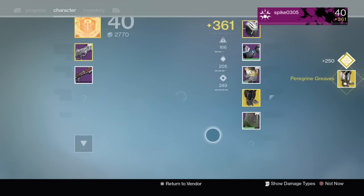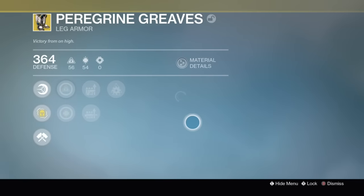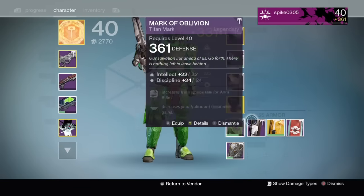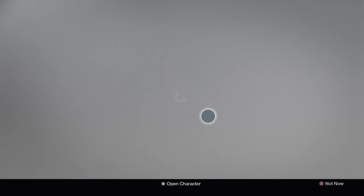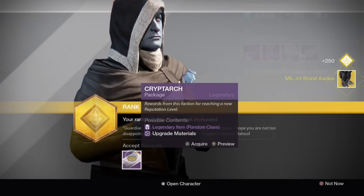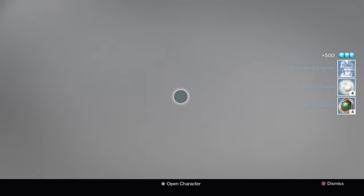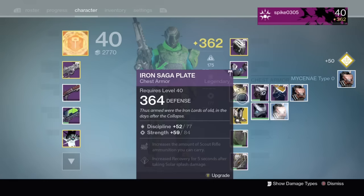We got some gauntlets! That's a 364 — I'll upgrade it to increase my light. When you jump they will start glowing, so I think those are pretty cool. Next engram — oh, I already have that one. See, every time we get a faction pack we got four strange coins and four Motes of Light. That is a great way to farm strange coins and also to get Motes of Light.